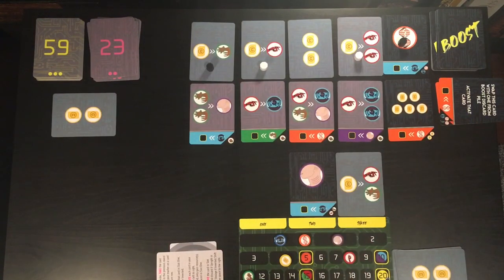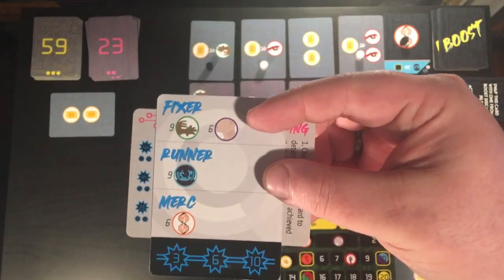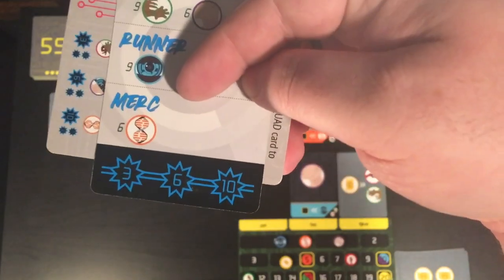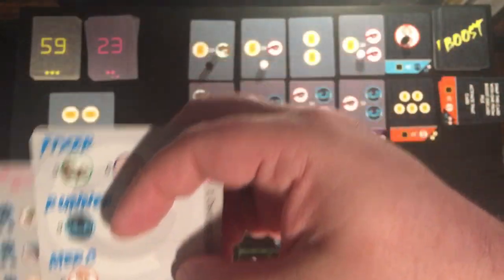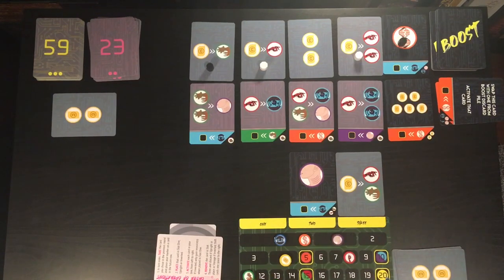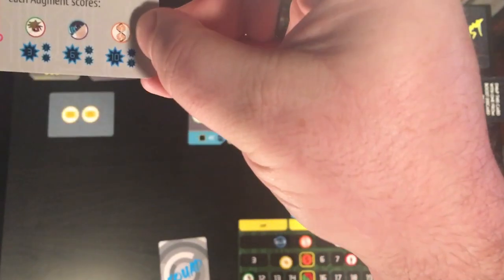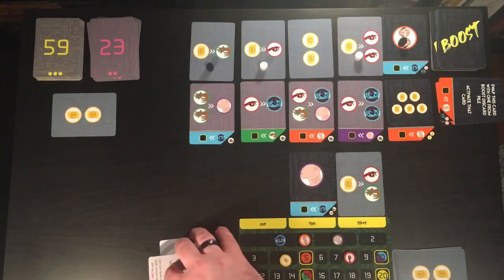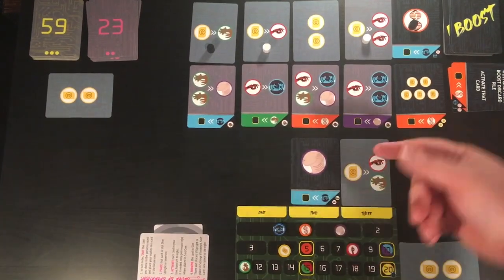On your squad card, you have certain requirements you're trying to meet. In this case, I need nine green and six purple to score this fixer, nine blue to score this runner, and six of the orange DNA resource to score this mercenary. Depending on how many of those I complete, I will earn a certain amount of points at the end of the game. You can also score points based on getting a resource to 20, 25, or 30, or by having the majority of each particular augment. The push mechanic will upgrade how far you are along on the track.